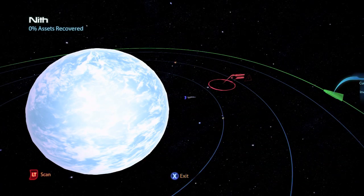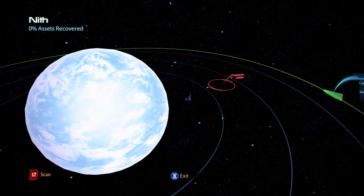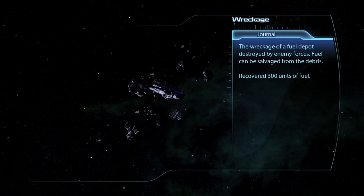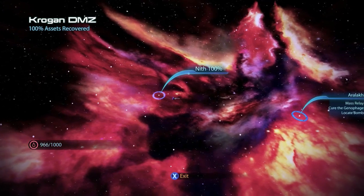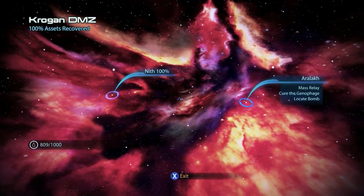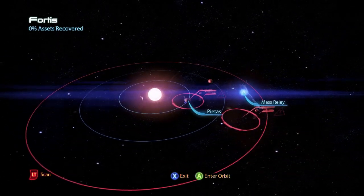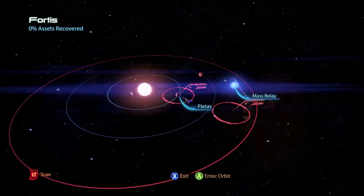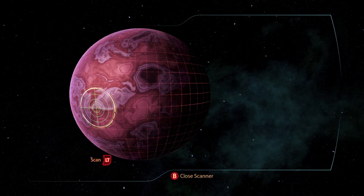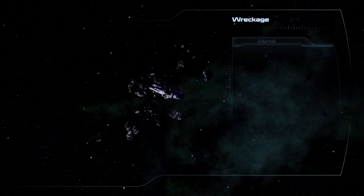This is the Krogan DMZ, which has two planet systems. In Nith you will find wreckage containing 300 units of fuel. In the other system Aralac there are no items to scan. This is the Minos Wasteland, which contains the Fortis system, where you will find on the planet Pietas a salvage item for 10,000 credits and also a wreckage which contains 200 units of fuel.